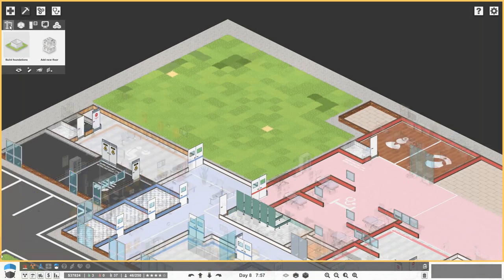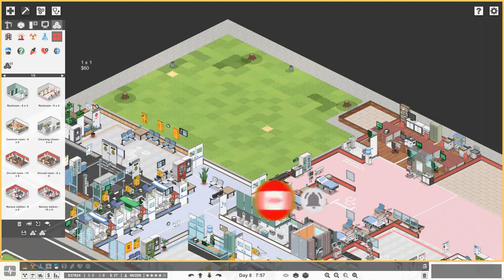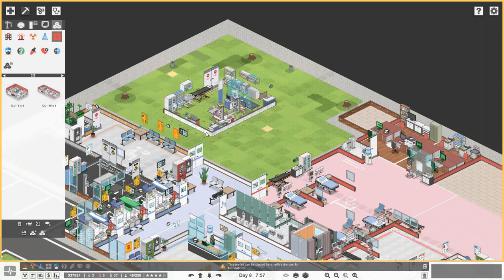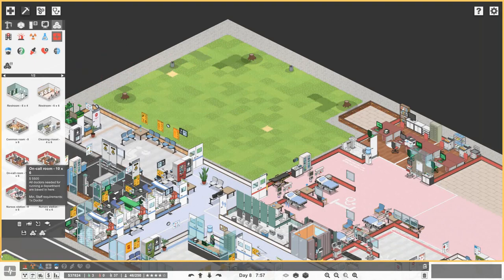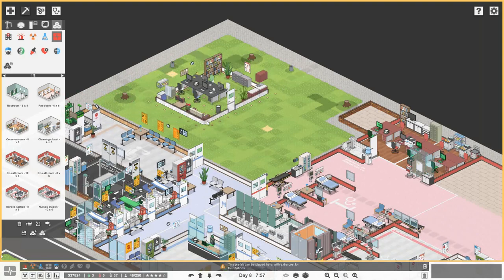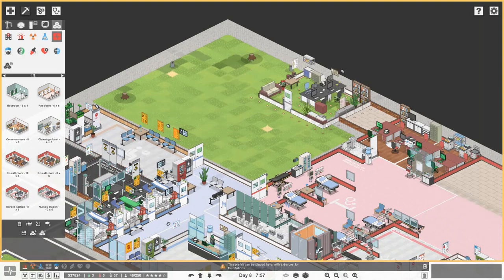Without further ado, let's get started. I'm actually going to look at the prefabs first — let's see how much we're looking at. The ICU rooms are quite expensive; the ICU 8x6 which holds one bed is 29 grand, but it looks like they've got a lot of decorational bits in there. The encore rooms are pretty cheap though, so I'm going to go ahead and build the encore rooms and nurse stations as prefabs and just delete anything we don't need.